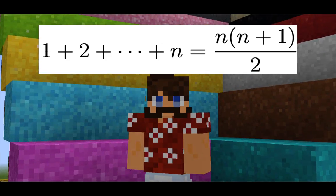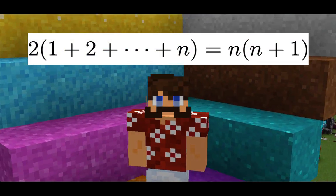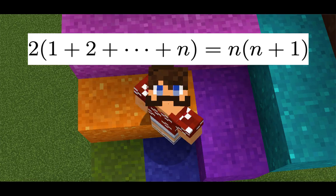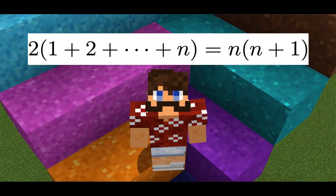In fact, let's multiply both sides of that equation by 2. What I'm going to show you is that 2 times the sum of the first n integers is equal to n times n plus 1. All right, let's get started.